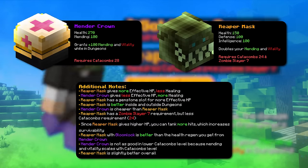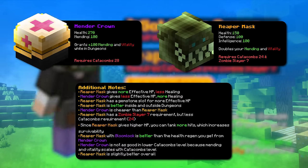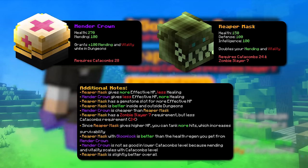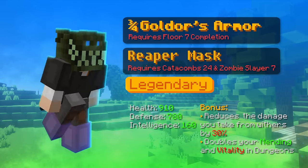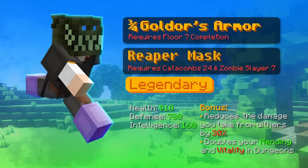Overall, reaper mask is slightly better because if you use the gloomlock grimoire with it, it is basically better healing than mender crown because it allows you to go to full health with one tap. Plus the reaper mask gives you more HP so you can tank more hits. Don't get me wrong though, the mender crown is still really good. So if you see that the benefits for that are better for you, then go for it. At the end of the day, it doesn't matter because you can spirit mask and bozo mask swap to never die.